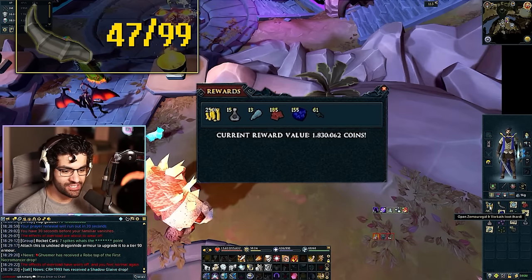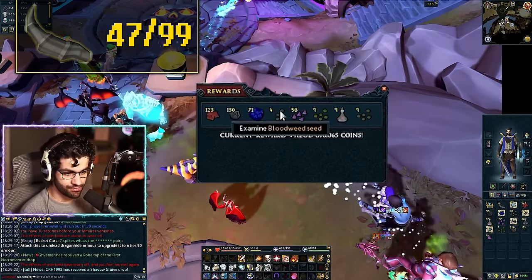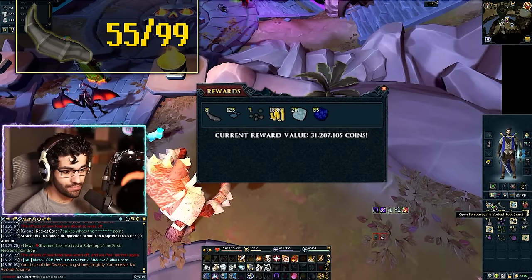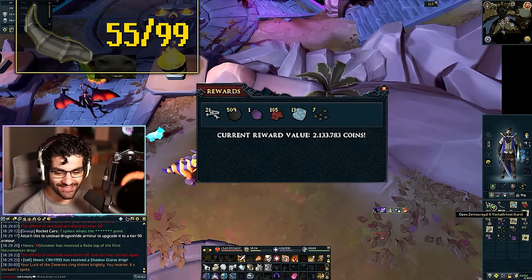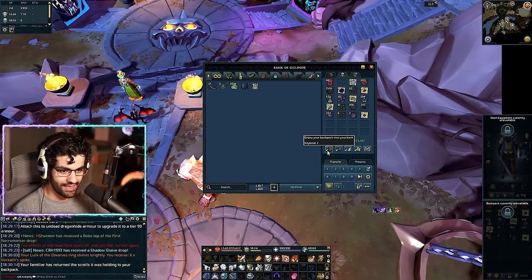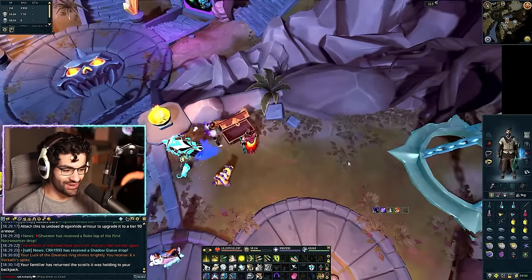Nothing. Congealed Blood is actually good on the loot table. Two mil. Fellstock Seeds are really, really sick. Cannonballs — not super useful. This is kind of like the seed run. Two and a half mil. Oh my goodness, another eight. How many more spikes do I even need? 27 plus 36 — that's it. We're already over halfway now, and we've got the three-piece Draculich buff.